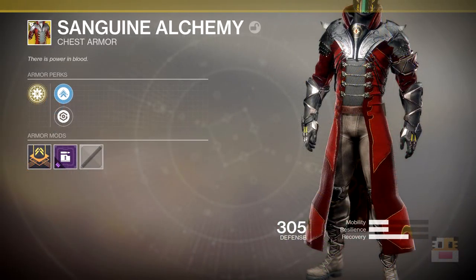Coming up next is Sanguine Alchemy, an exotic chest piece for the Warlock. The motto is: 'There is power in blood.' It's most likely referring to getting more power from killing enemies — maybe power weapon damage. The heavy weapons maybe do more damage when you get a kill, or specifically with a kill with power weapons. Maybe this could be very nice to use with the Wardcliff Coil — you get kills with the Wardcliff, autoload from that boss you killed, then dump it on the boss and get a ton of damage. This is a new one that was not in Destiny 1.